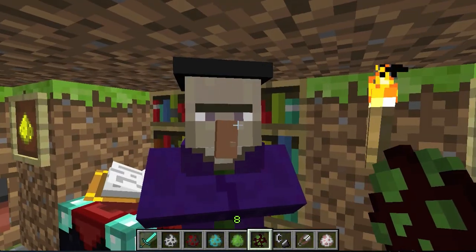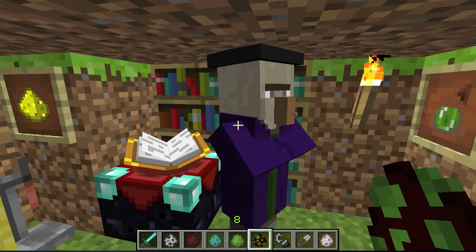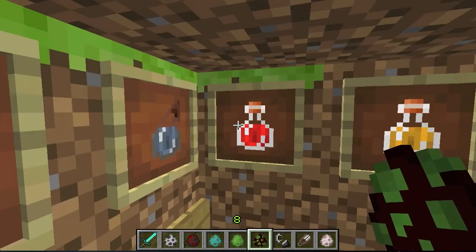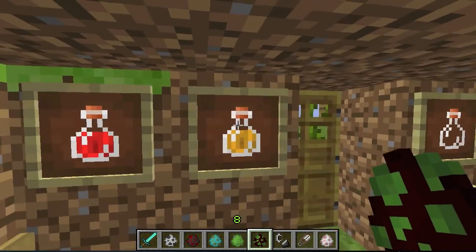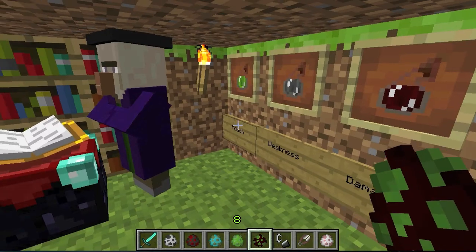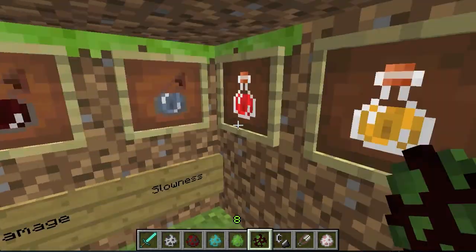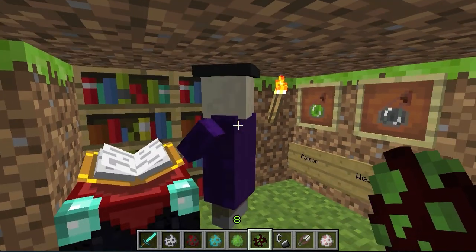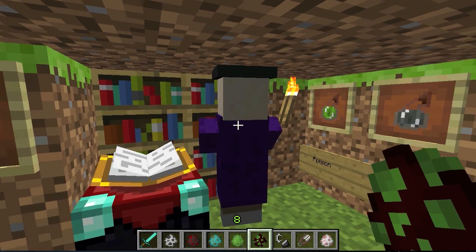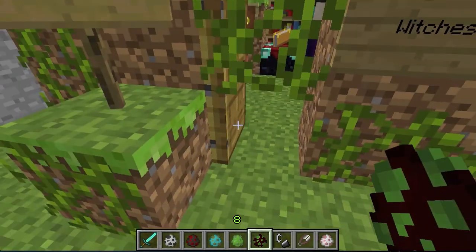The witch will also do things you don't expect, like healing herself with potions of healing and potions of fire resistance. So if you have a sword with a fire attribute, too bad — she'll be immune to fire. This mob will be hard to kill, so be careful.